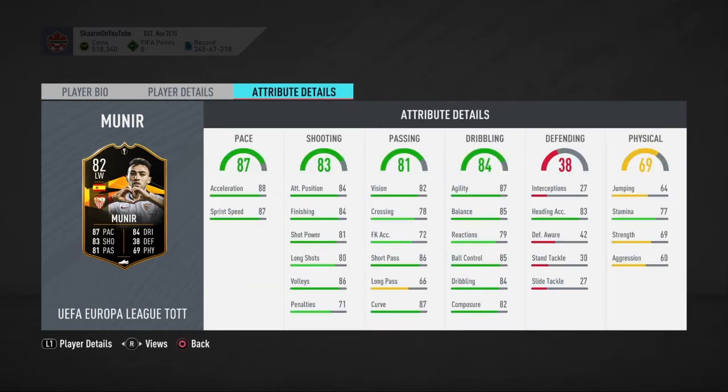He has decent pace — 88 acceleration and 87 sprint speed. He has 84 finishing, 81 shot power, 80 long shots, and 86 volleys, so pretty good stats there. Into his passing, he has 86 short passing and 87 curve as well, so looking pretty good there.